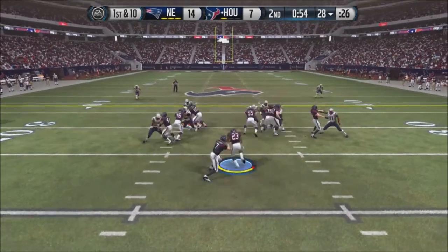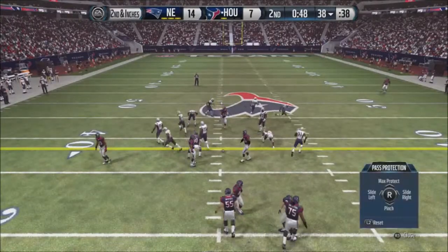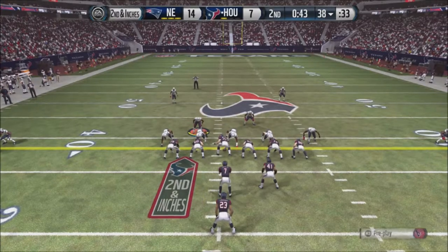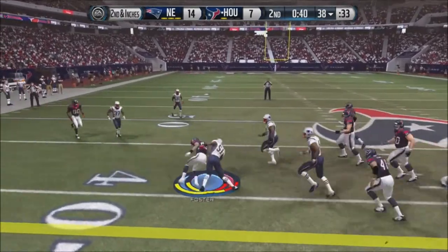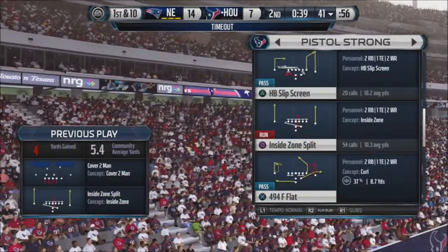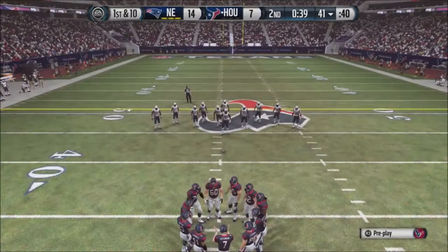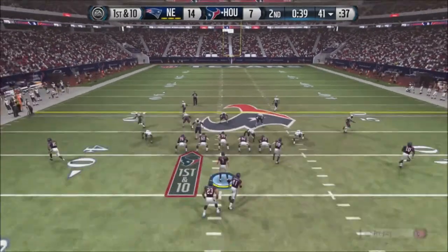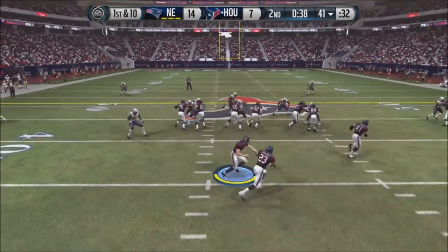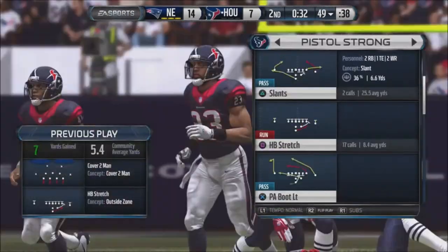Right here we got the Pistol Strong HB Split Zone. It's a pretty good run. This is actually the base run you're going to use — the first time you go on offense, this is the first play you're going to choose. I've got 42 seconds to go, going 7-14, so I need to get a field goal or a touchdown. We've still got enough time. This is actually a patient offense — you don't need to worry about it, you're going to get there. Anyways, 39 seconds to go, we're going to go ahead and run it one more time. We're going to have the HB stretch on the audibles. This is actually a pretty good play — nice yards right there. We've got 32 seconds to go.